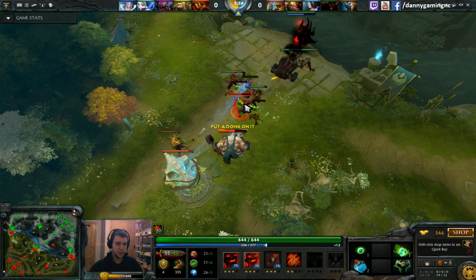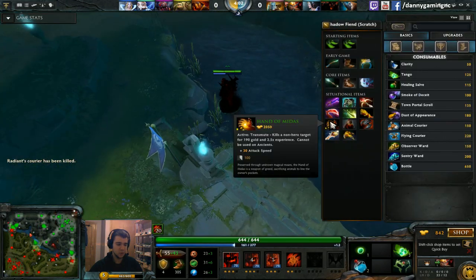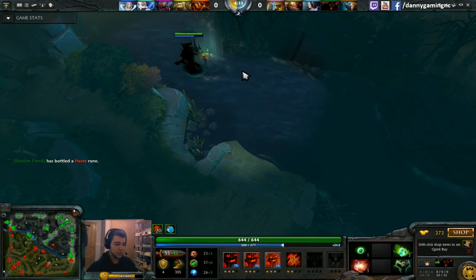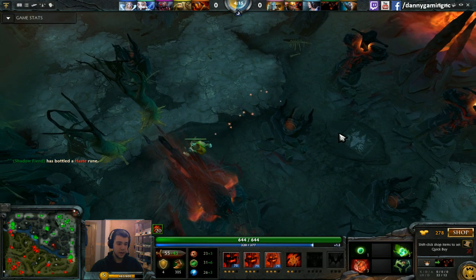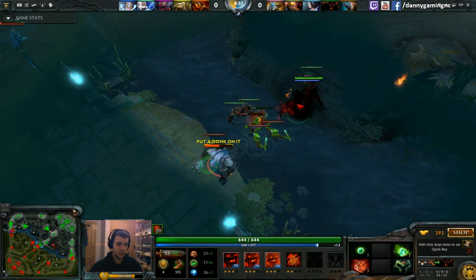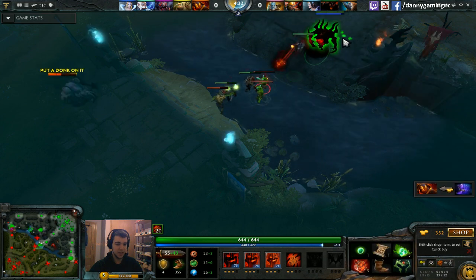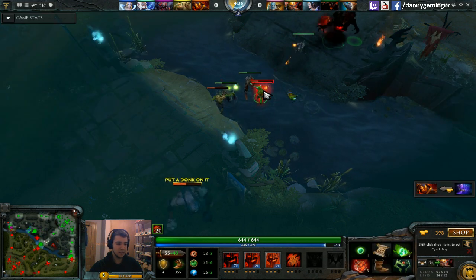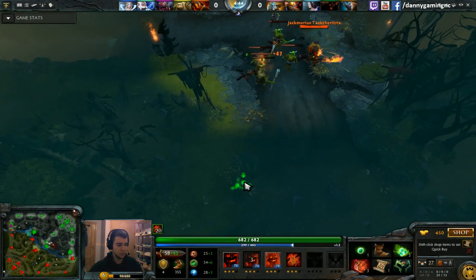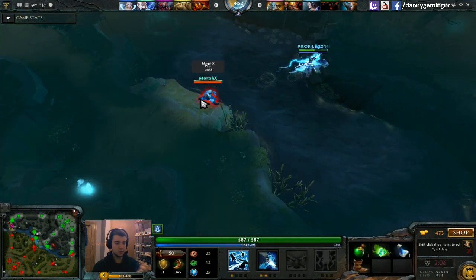I'm focused on denying on the middle lane. Here Pudge made a little mistake using the courier — I was able to kill it. I get the haste rune first, use all charges of my bottle, then I'm going to get Boots of Speed and a TP scroll so I can help other lanes and counter-gank. In replay mode I can see Pudge, but in a live game I couldn't — my team didn't place any wards early.